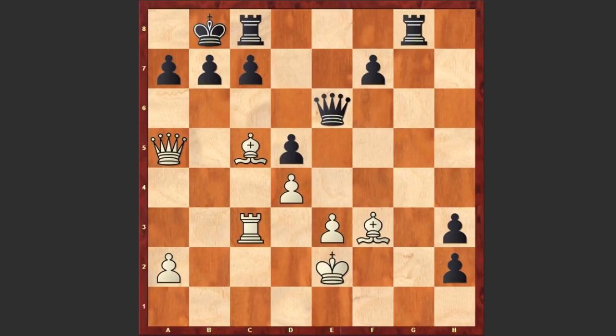Ka2 trying to bring the king to a safer square, but here comes Rg8, Bc5 — threatening checkmate in 1. a6, Bh1, but here comes Rg2 check, and Kramnik captured on g2 and resigned. Well, after hxg2 there is no way to stop these aggressive passed pawns, and it's over — black is promoting his pawn to a queen. What a beautiful attacking game played by Fressinet.